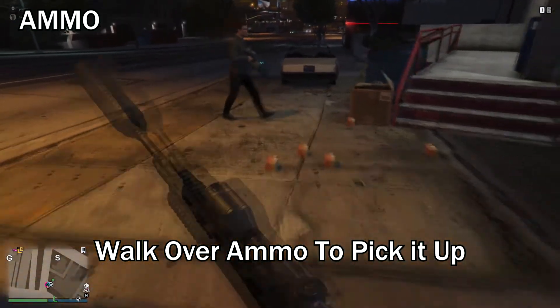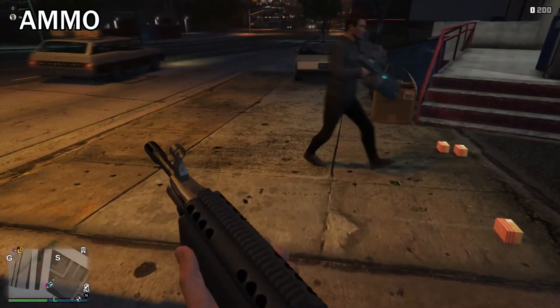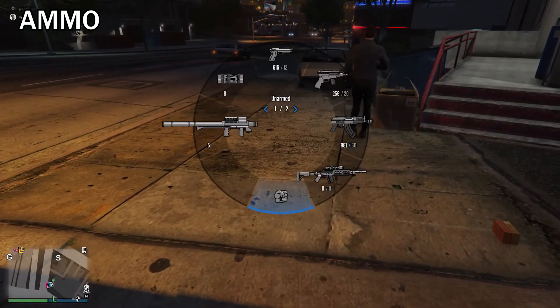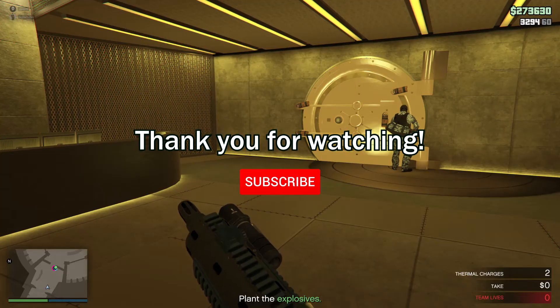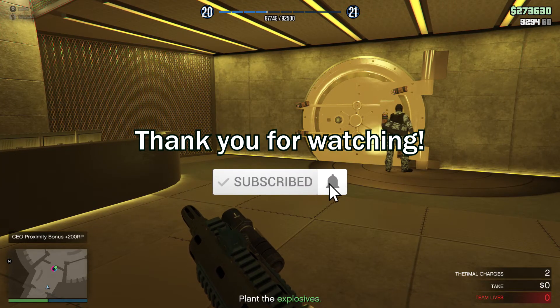There's a certain limit on how much ammo and weapons you can drop. So if you get a message that tells you you can't drop anymore, you may have to do it at another time. That's it for this short video. Slap that like button and hit that bell icon.